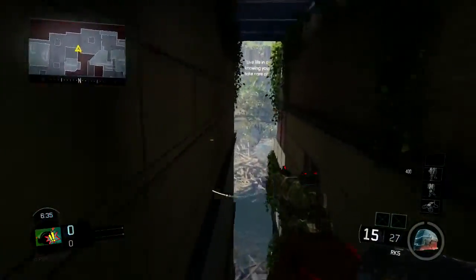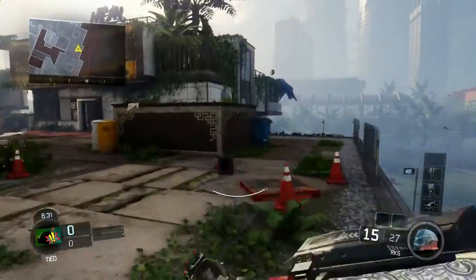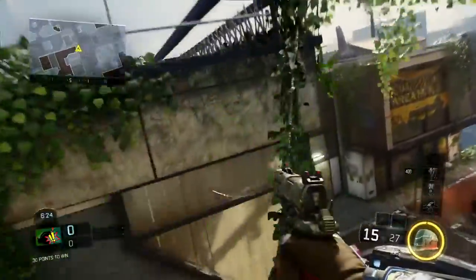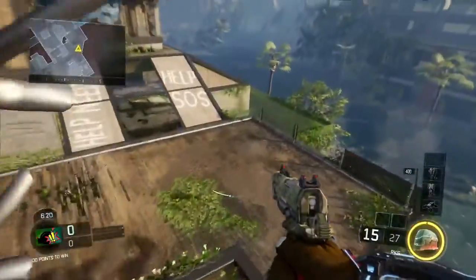Oh shit, I got really far right there! But that's pretty much it for this video. I just wanted to show you guys that you can get a little bit further on the super slides and reach your distance to get around the map faster — on S&D to get to power points, to flank faster, on hard point or CTF to get to places faster and hold down the map.